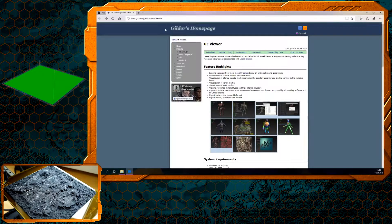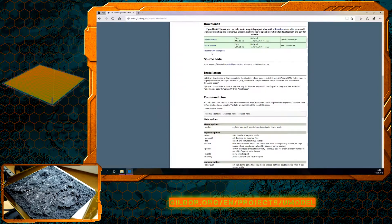Now that you've seen what we can do, I'm going to put down a low poly model into the description for those of you that have a shorter attention span. But if you want to follow this tutorial, just go ahead and go to Gildor's homepage and download the UE Viewer, the Win32 version, and that's what we're going to start out with.